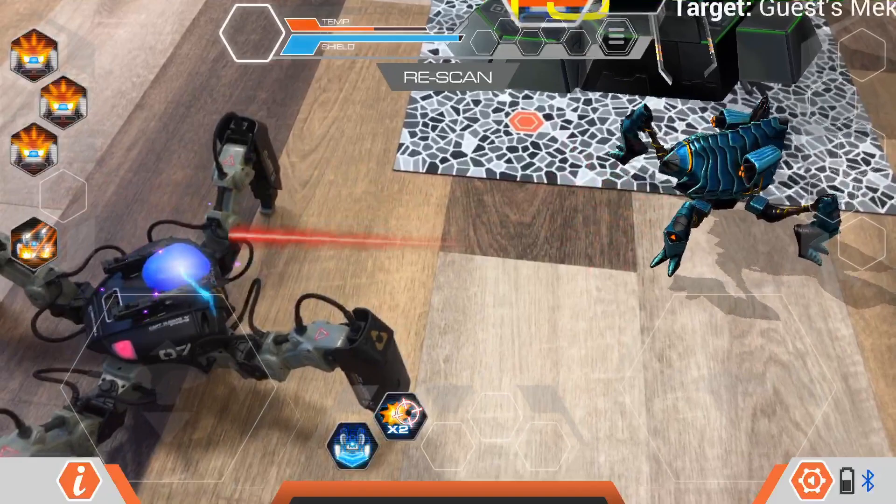Looking at the UI, it's almost identical to the battle one. On the top, you have your heat gauge and health bar. Slightly to the right, you have your buff status bar, which tells you what effects you have active or what effects your enemy has cast on you. These three lines signify the pause menu. And just below all of this, we have the rescan button, just in case the tracking messes up.